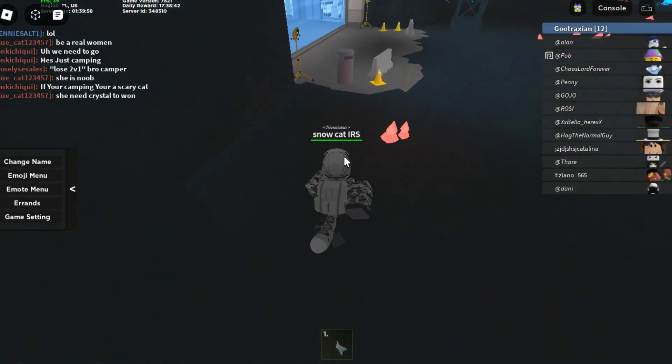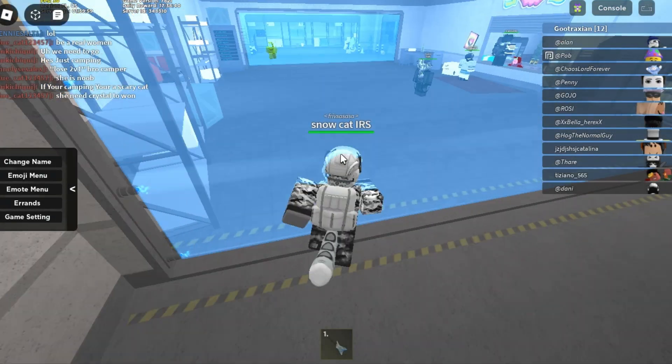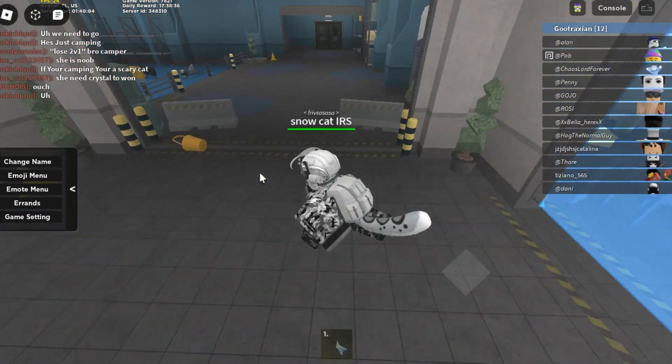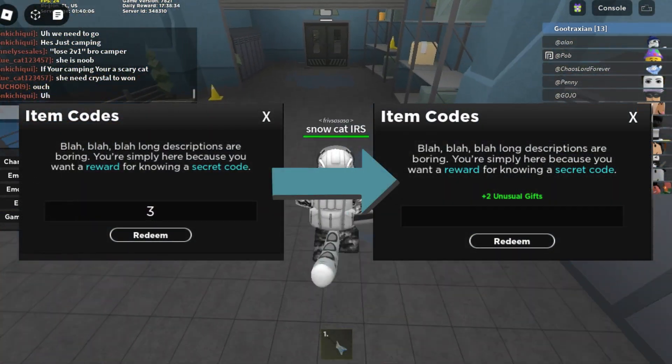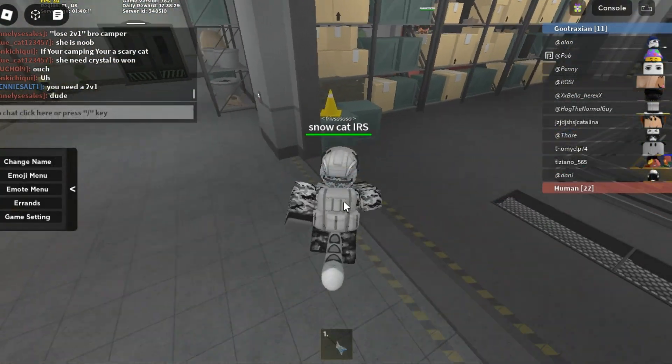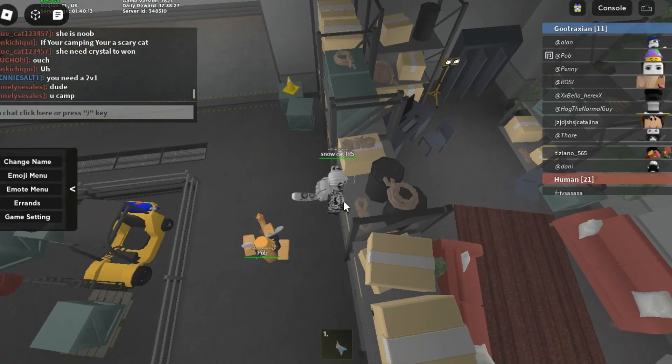A new update has been released on Kaiju Paradise. The update brings a new code and blood system. Here is the new code displaying on the screen.